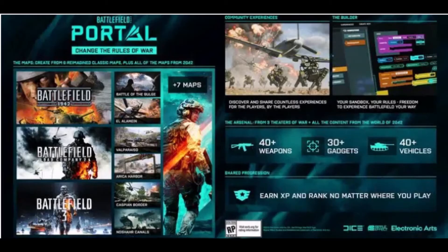Portal's menu will provide players with three options: dice-created experiences, community-generated modes rotated by DICE, and an experience editor for all players. This experience editor is probably the most exciting thing about the whole Portal experience. Using the editor, players can select classic game modes not included in the base game, such as Rush, or create their own modes, such as a Gun Game or Gun Master-style mode.